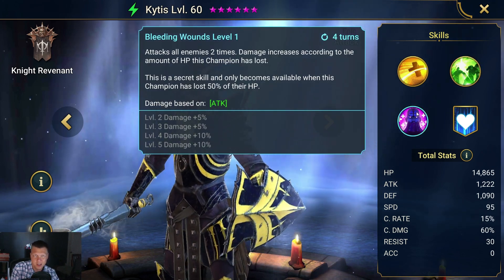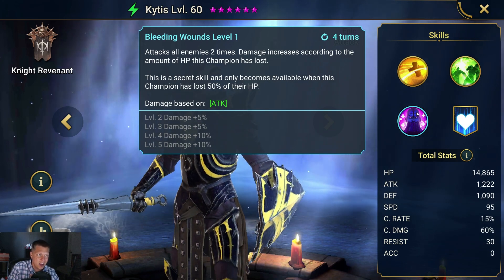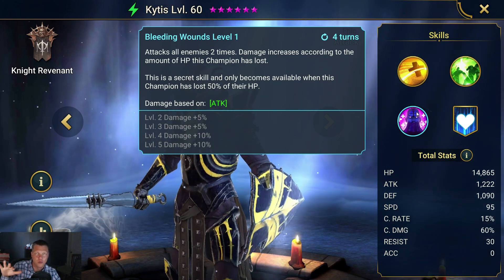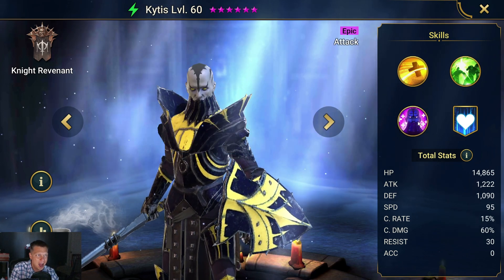You guys always yell at me for saying Rhyne Beast — it's because I come from Overwatch where one of the main tanks is Reinhardt, so I'm used to saying that. But it is technically Rain Beast because he's like a reindeer. It's a habit I can't break.